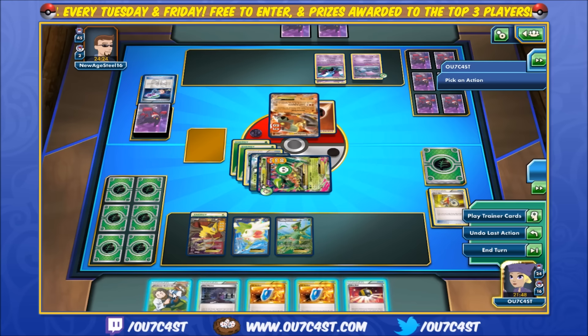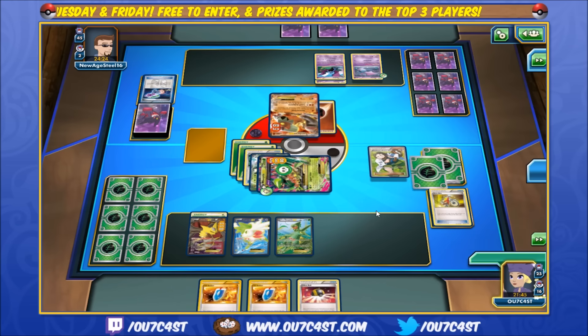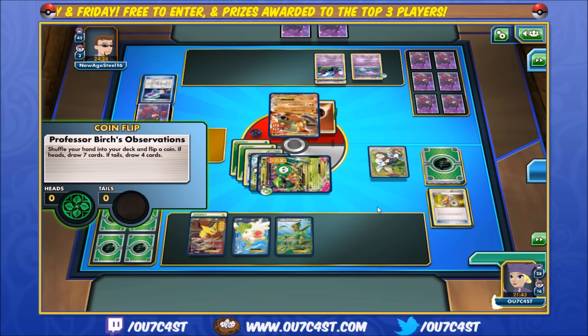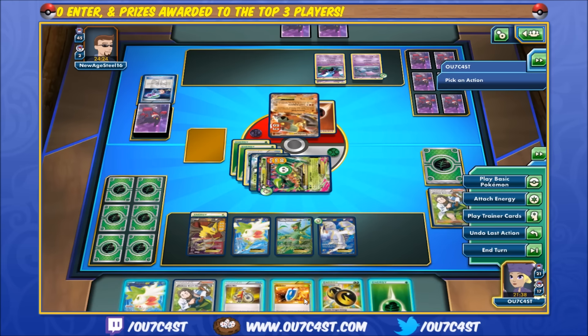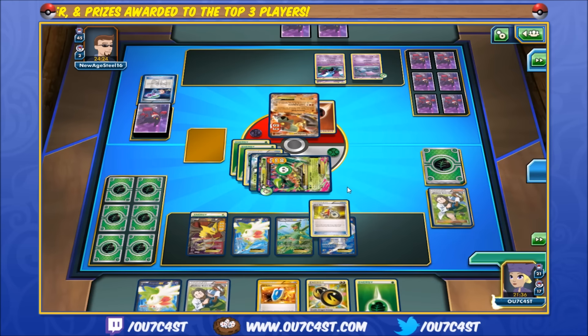Alright, we got heads — nice, seven cards. Alright, there's Lugia, there's a Double Dragon Energy, nice. Bicycle — let's see what will be good.